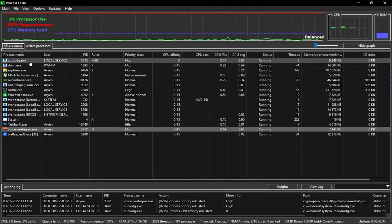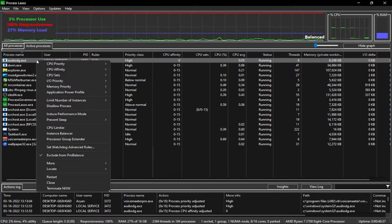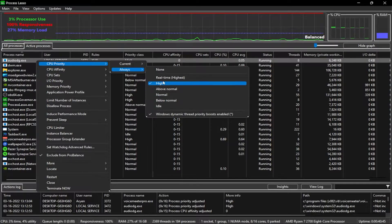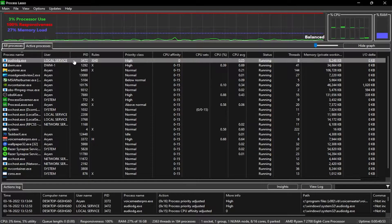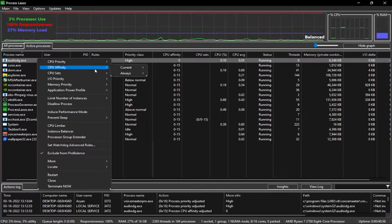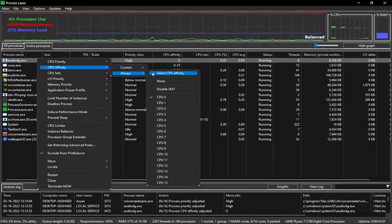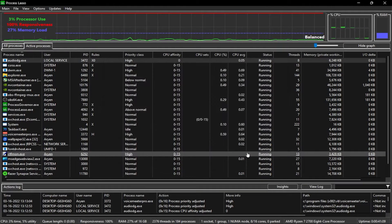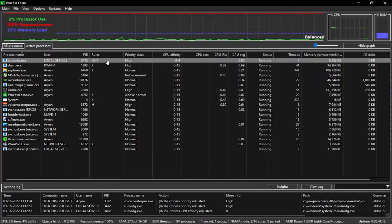For something like VoiceMeeter or audio apps, go to CPU Priority Always and set it to High. I prefer putting audio to High because if you put it on Low, it might crackle. You can also go to CPU Affinity Always and select CPU zero, just to make sure.